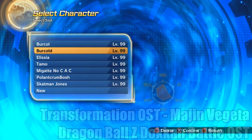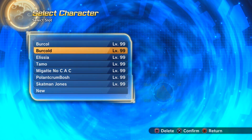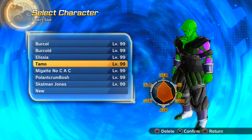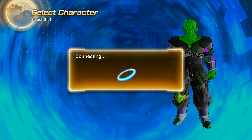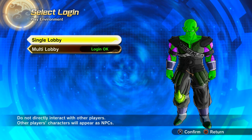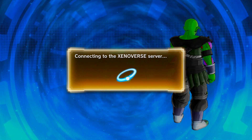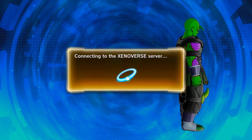Welcome back to my Dragon Ball Xenoverse 2 hardcore mode series — the series where I take a character, in this case one of my main characters, my Namekian Tamo Cun, and we go up to the point where we lose. When we do lose, we then have to delete the character. I rarely use him — I've had him for a year, year and a half, and I've done maybe a couple of videos with him.